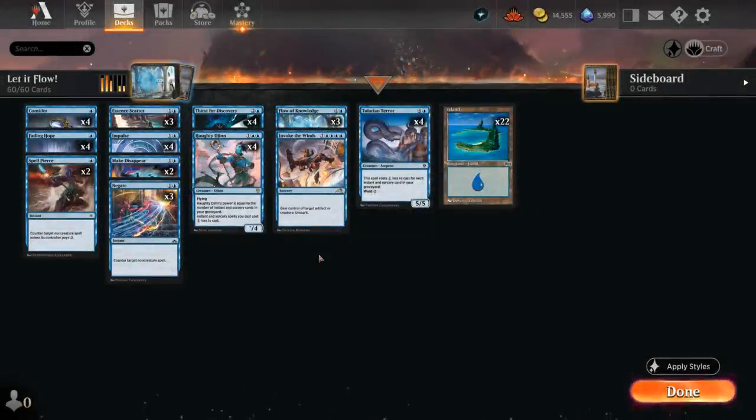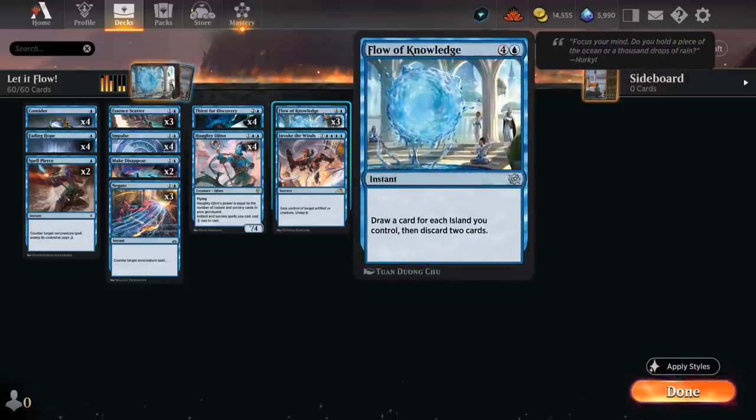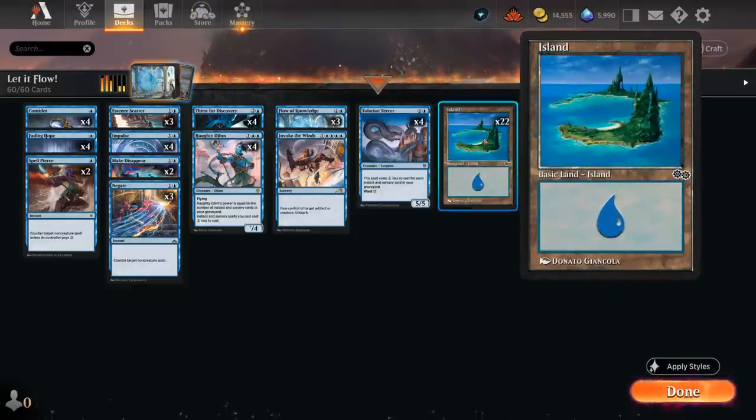Hello and welcome to another Standard Games video. Today we're taking a look at my build of Mono Blue Haughty Djinn, featuring three copies of Flow of Knowledge — a five mana instant that lets us draw a card for each island we control and then discard two cards. This card is pretty awesome in a deck playing with 22 islands.